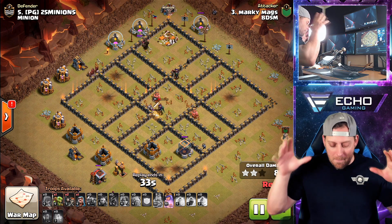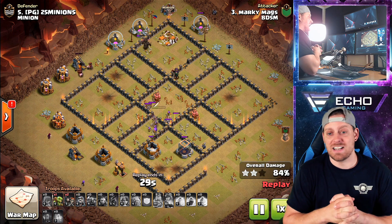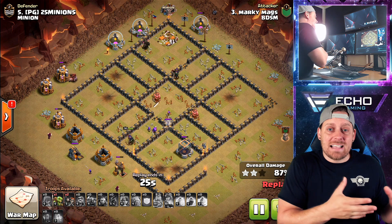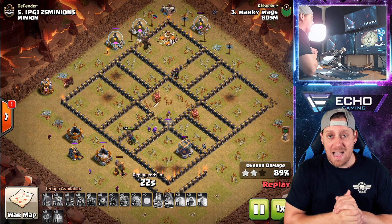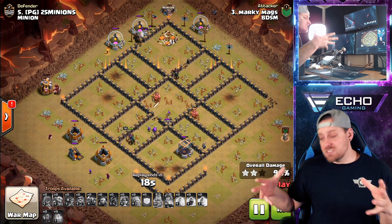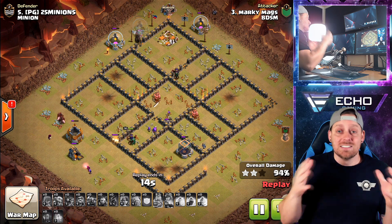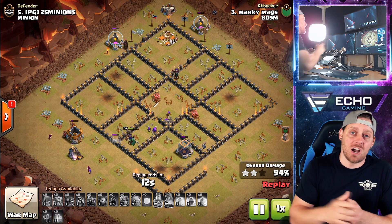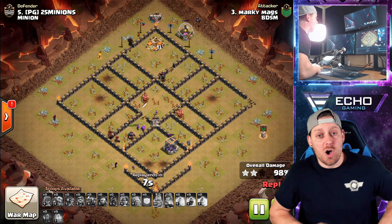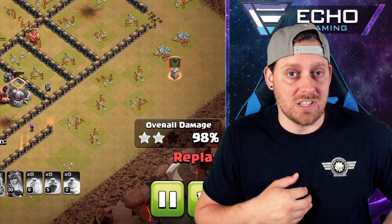Now the hog riders are going to hop back on over, all the defenses are gone, and the base is going to be cleared up. This may be one of the smartest ways to deal with the clan castle that I've seen in a long time. Taking out the clan castle with one skeleton spell — if we're talking about value, you don't get value better than that. Usually you have to send an entire kill squad or queen charge into a base to take care of the clan castle, but here it was done with one spell that only takes up one spell slot.